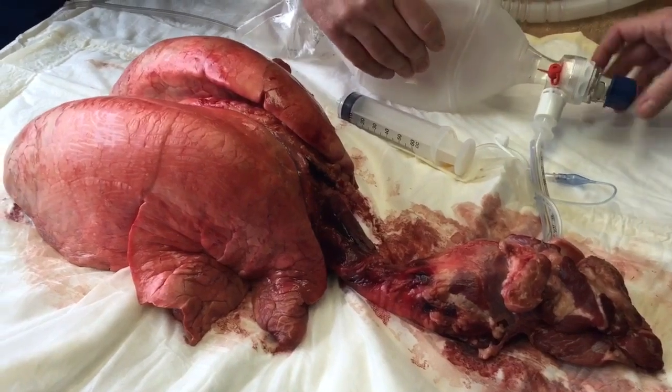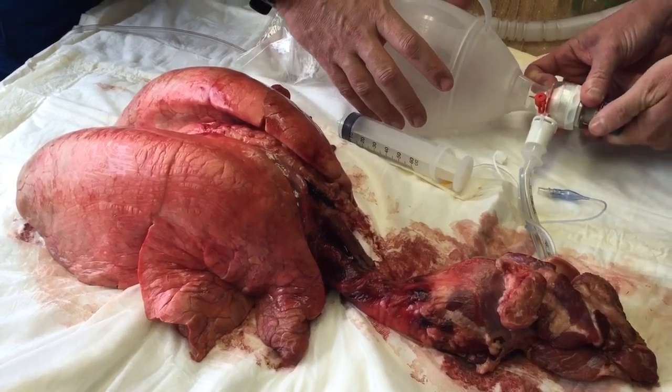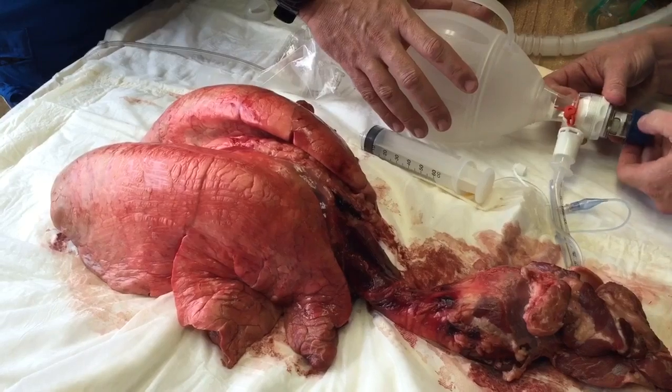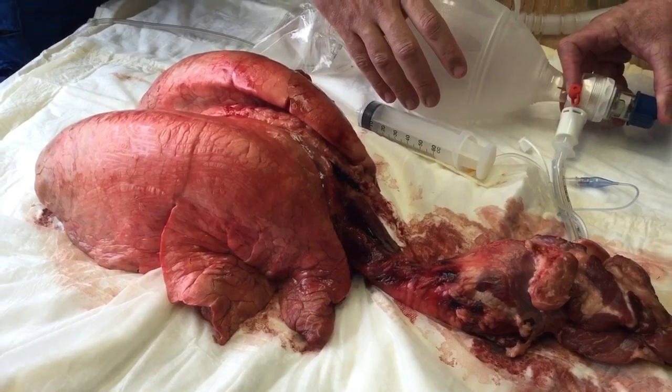Our current PEEP setting right now is 20 — 20 millimeters of mercury. We can back it back down. At 10 PEEP, you can still see it recruiting alveoli.